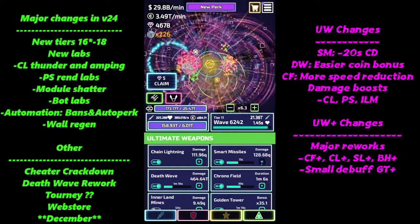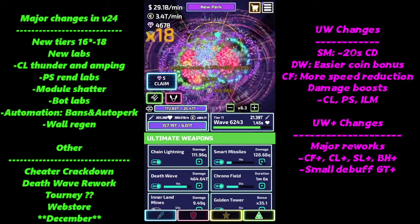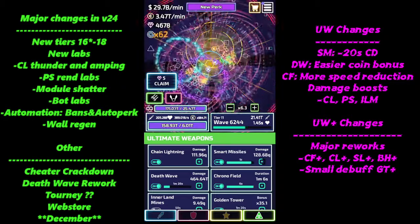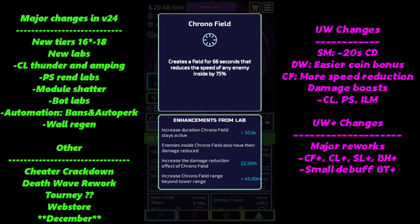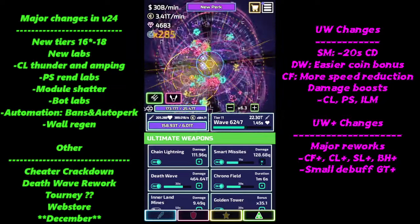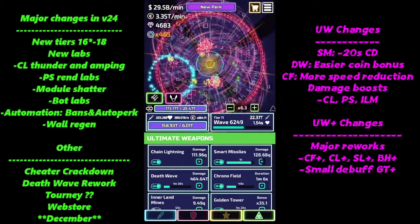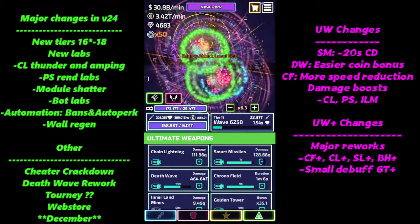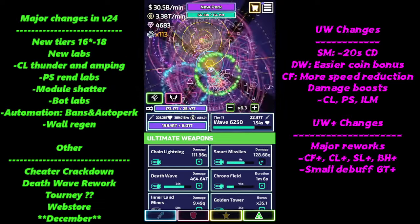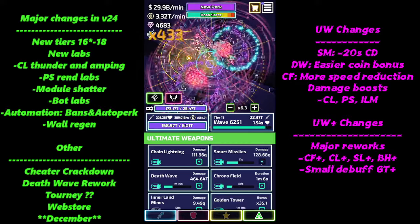Chrono field got some new speed reduction — you can now get it down to 75% slow, which I did unlock. If you combine that with a substat, you can get it down to 90% slow on enemies, which is absolutely mental. I highly recommend investing in that 75% if you can budget it, especially when it comes to knockback conditions — every extra moment you delay enemies is very useful.